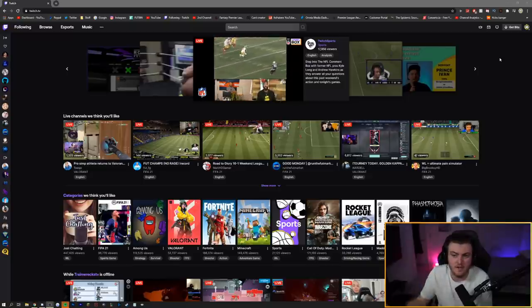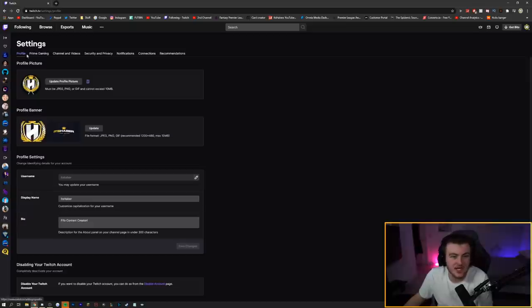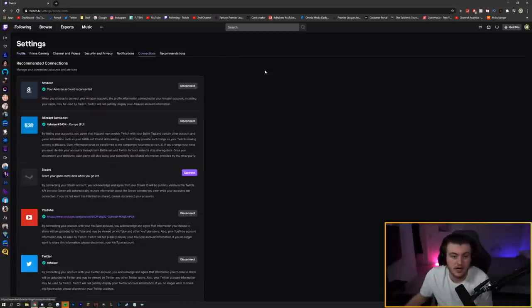Go to the Twitch homepage and log into your Twitch account. You'll know you're logged in if there's a little icon in the top right. Click on it and go to Settings. Before you do anything, I'd strongly recommend going to the web app first and making sure you know the email login for the EA account you want to link. If you link the wrong EA account, your rewards will go to the wrong place.